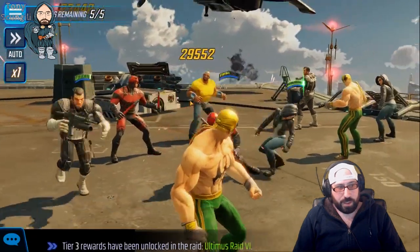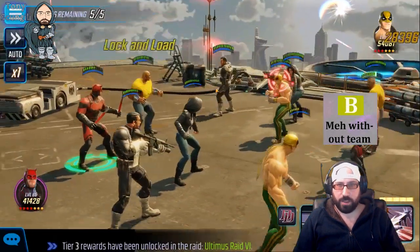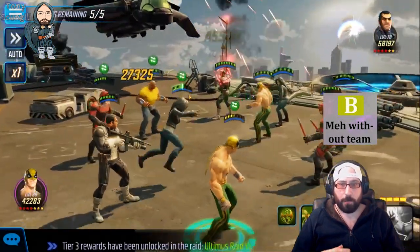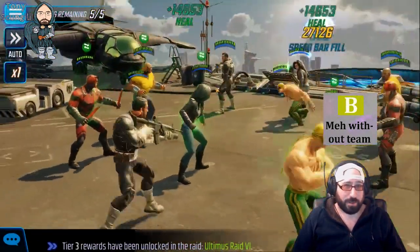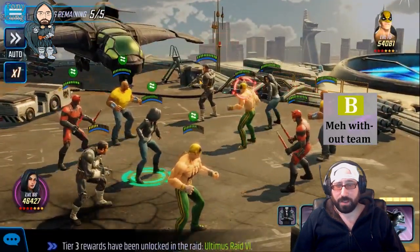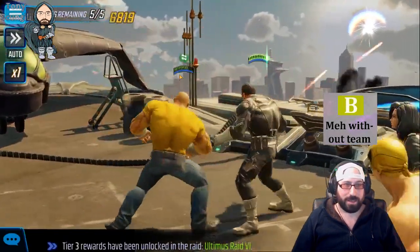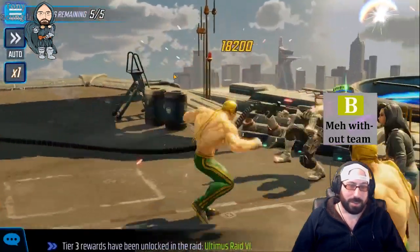Then we have the B teams — they're like almost-good teams, if that makes sense. They maybe have some synergy, like Ant-Man and Wasp, or the Hand team. They have some good kits, individual characters. But due to power level, matchups, bad luck, or maybe lack of heavy investment on your part — like you haven't put a lot of effort into them — they're not reliable. Almost any team with Ant-Man and Wasp is pretty solidly a B team.